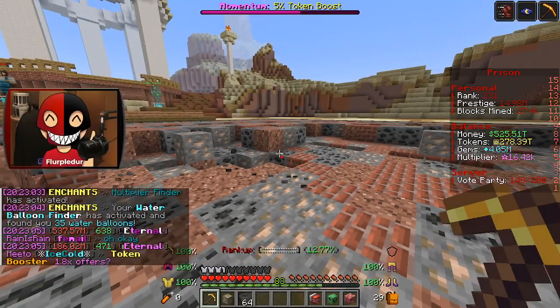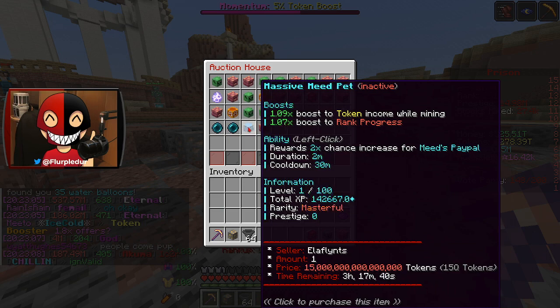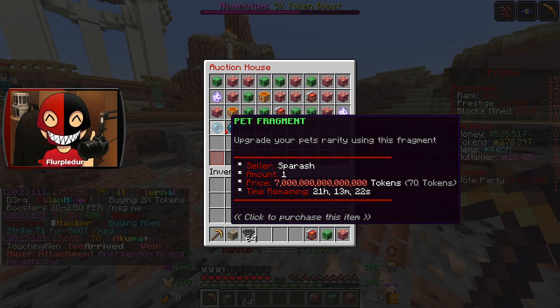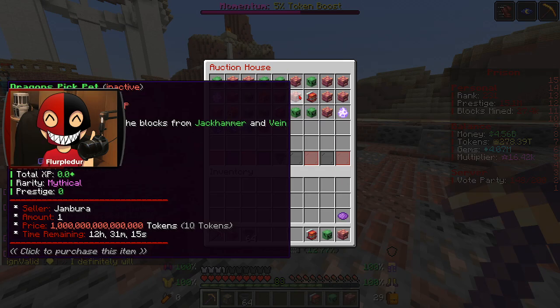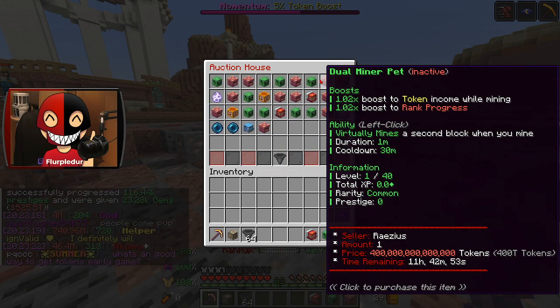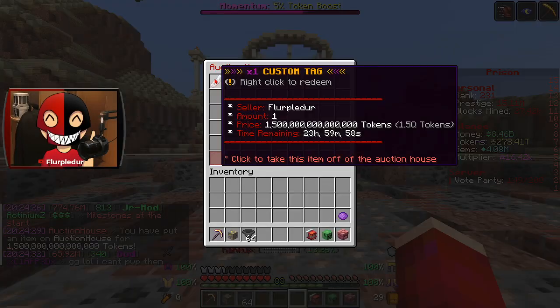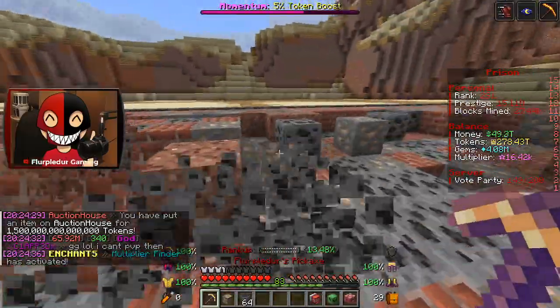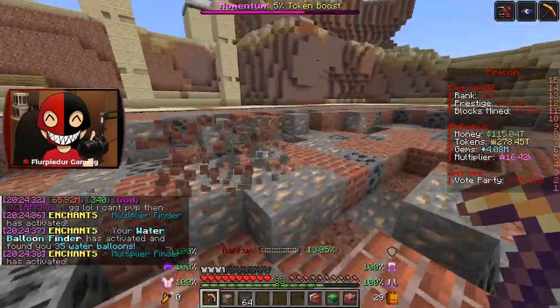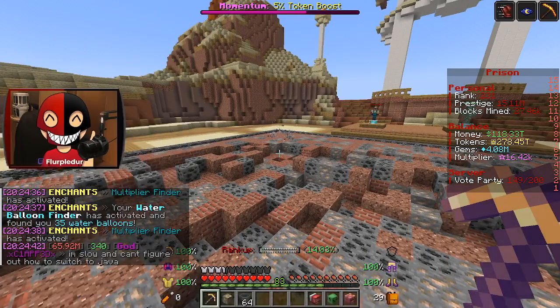Our pet has officially run out. Oh hey, Water Balloon Finder! Let me check the pets — I wonder if I can find a better one. Oh, pet fragments. I need a miner that is good rarity but I need to see the prices. Yeah, you can see these guys barely go for a lot. Could I sell my custom tag for 1q? I would do that right now. I decided I'm going to ahead and sell my custom tag for 1.5q — see if anyone buys it. If they do, I'm buying a better version of this pet.